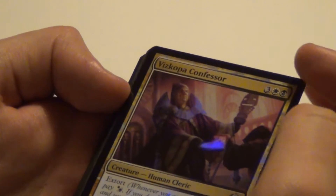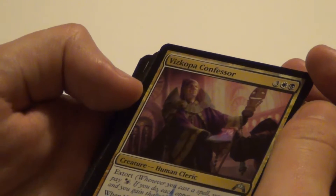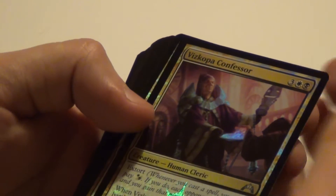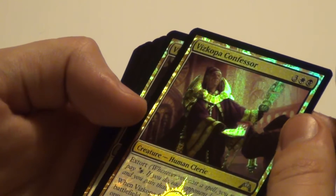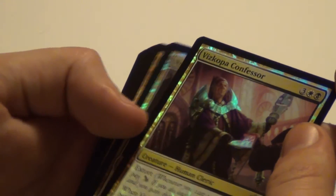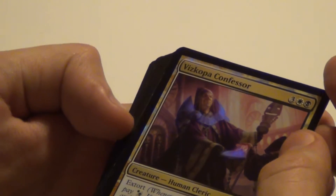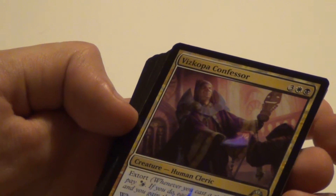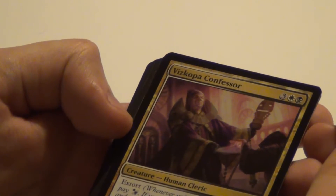And then we get to my favorite guild, the Orzhov guild — white and black. This one's an uncommon with Extort and it's foil. 5 mana, 1/3 with Extort. When it enters the battlefield, you can pay any mana to target an opponent who reveals that many cards from their hand. You choose one of them and exile it. Pretty sweet.